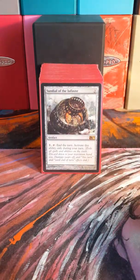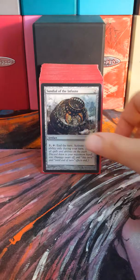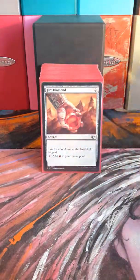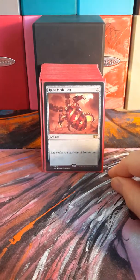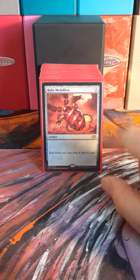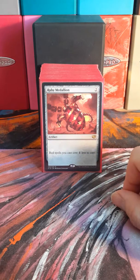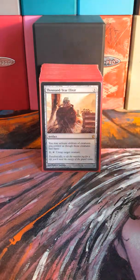Sundial of the Infinite is another way to keep your dragon — this one is preferable because you get to keep it on the battlefield and it doesn't have to be sacrificed or reshuffled back into your library. Sword of the Animist is a little bit of mana ramp. Fire Diamond is some more mana ramp. Ruby Medallion — I love the way this card looks. I like this whole series where they did the reprints and put them in the monocolor commander decks. They all looked awesome; I think this is one of the only ones I have left.